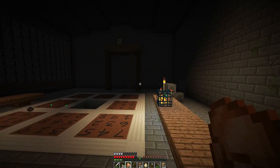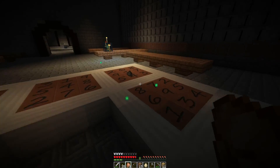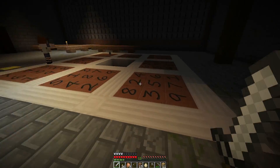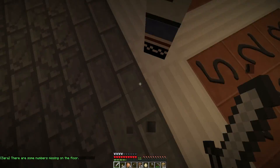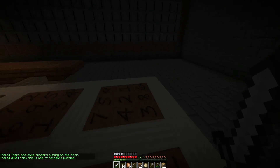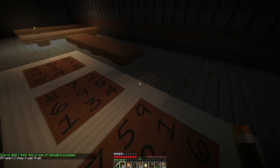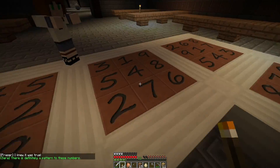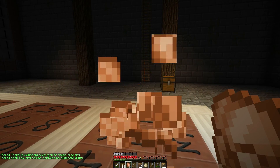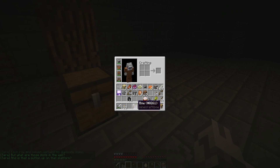I forgot to mention at the start - this is like the first solo video I've done in absolutely ages. It's been so long since I have done a video by myself. Now that you're out of the way, what do we have here? We have what seems to be... there are some numbers missing on the floor. I think this is one of Satoshi's puzzles. It looks like a Sudoku board. It's definitely a pattern to these numbers - I know how to do Sudoku. I've done it for ages. Each row - you don't need to explain Sudoku. So I'm going to put all of this in my inventory out the way.